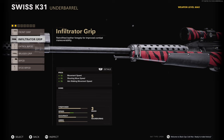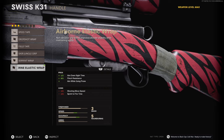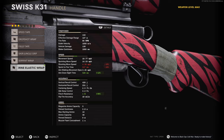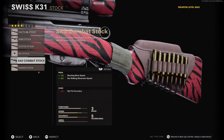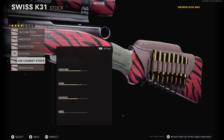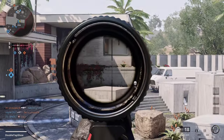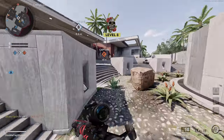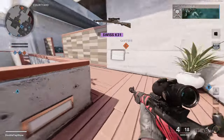Next, the Stabilizer .308 for a 20% reduction to idle sway with no downsides. For the underbarrel, the Infiltrator Grip for a 5% increase to movement speed, aim-walking speed, and shooting-movement speed — important since the K31 makes you feel like a statue when ADS'd. Then the Airborne Elastic Wrap for a 12% reduction to ADS time, bringing it from 600ms down to 528ms — this hurts sprint-to-fire and shooting-movement speed, but the Infiltrator Grip softens that. Finally, the SAS Combat Stock recovers the 10% shooting-movement speed lost and adds 15% aim-walking movement speed to keep us light on our feet.